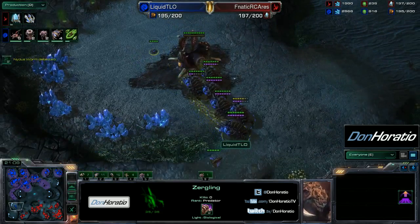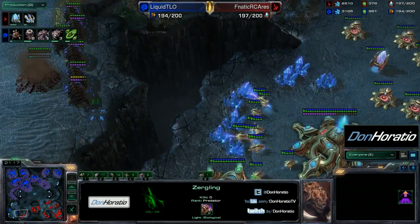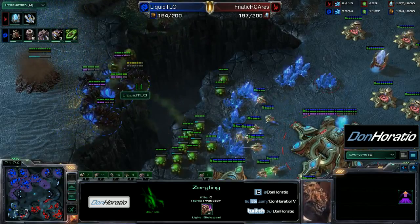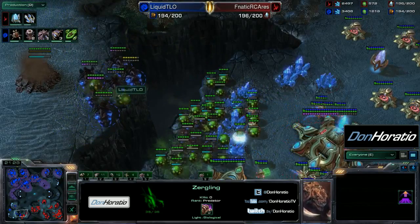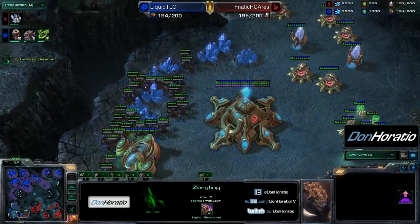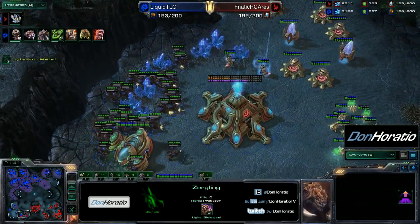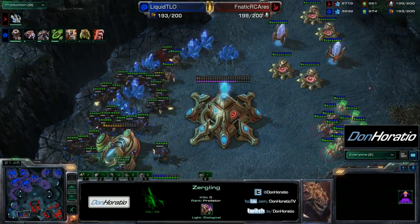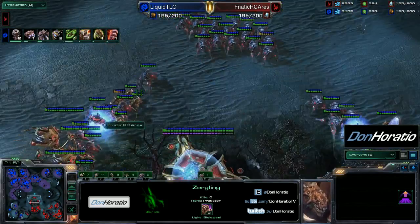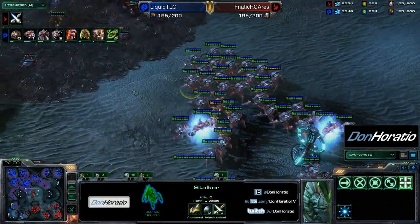The drone will just go up and take that base instead. A bunch of infestors might be able to drop infested terrans behind this mineral line — and indeed that's exactly what TLO has in mind. He gets a ton of infested terrans in there and that will force Ares' army to go deal with it. TLO could probably take this nexus with his army — and indeed he does get the entire nexus. Ares is a bit hesitant with his army, going back and then forward and then back again. You cannot be indecisive at this point in the game.